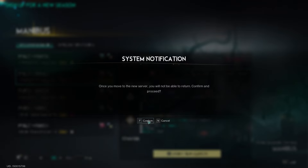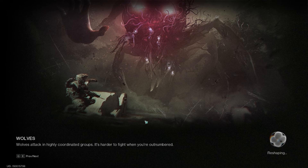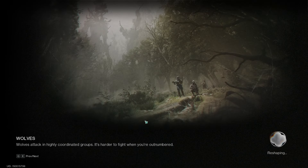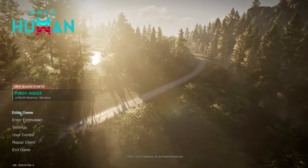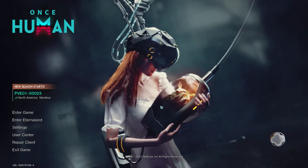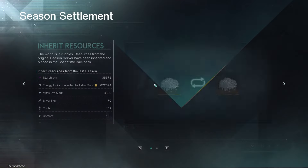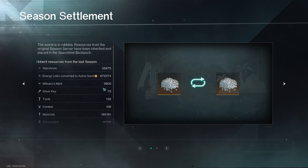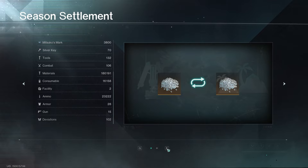When the timer for the new server reaches zero and the server opens, you will be able to start on the new season. You'll need to confirm, and all the items you currently have on the existing server will be transferred to the eternal land automatically — you don't have to do anything. Your base blueprint will also be automatically saved. Once you confirm, you'll be redirected to the menu with your chosen server pre-selected. At the beginning, you'll be informed about what resources are inherited — for example, I have 35,000 star chrome in my bank to use on the new server.